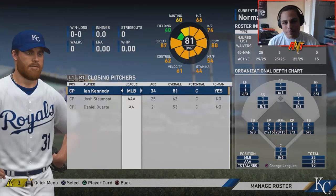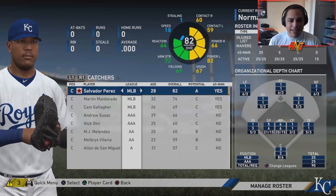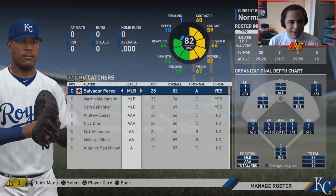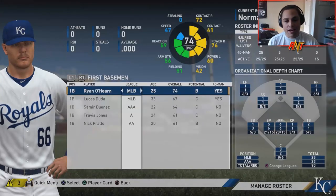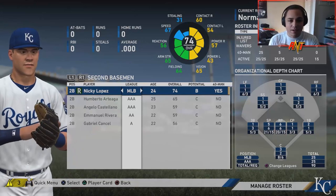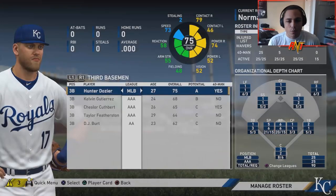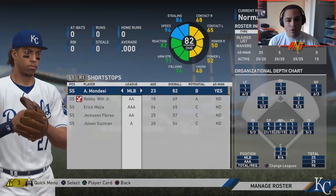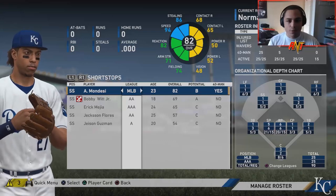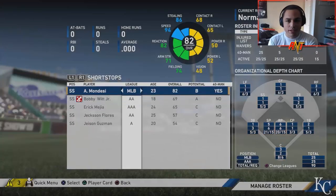Catchers we should be fine — we've got Perez, Maldonado, Gallagher, Melendez. First base: O'Hearn, we'll see how he does. Nikki Lopez at second should be a great second baseman as long as he develops. At third, Hunter Dozier has power, and Kelvin Gutierrez is a possibility. At short we're set with Mondesi and Bobby Witt Jr. — I definitely want to get Bobby Witt involved.